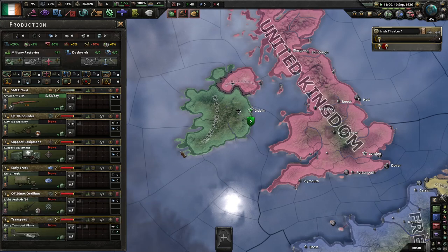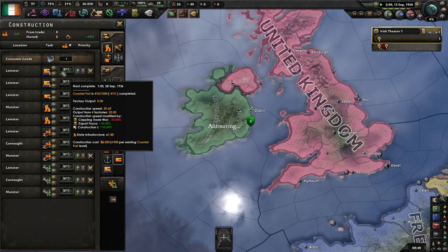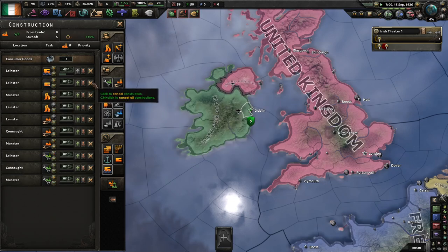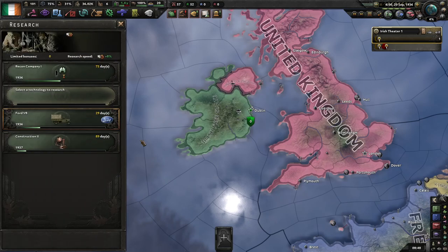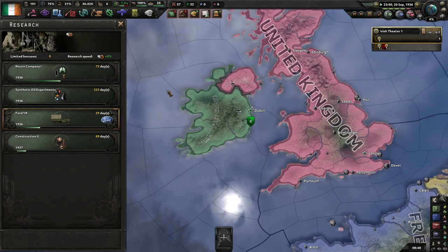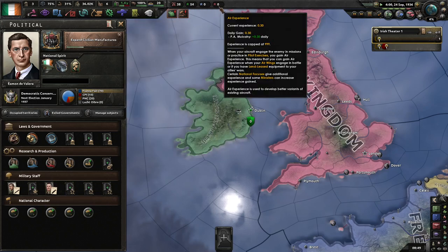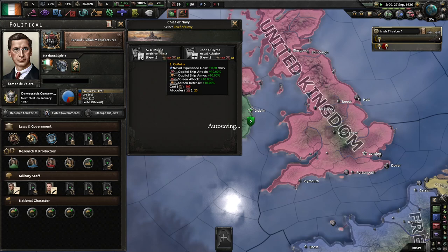Try and get some of this stuff out. The trade war we have is really screwing around with our construction speed, so let's scale these back a little bit for now. Let's focus on the infrastructure and these. I'll get this because we are going to need the refineries. I need a chief of the air force to start getting some XP — next person will be a chief of navy, probably this guy because we're going to get screens probably.